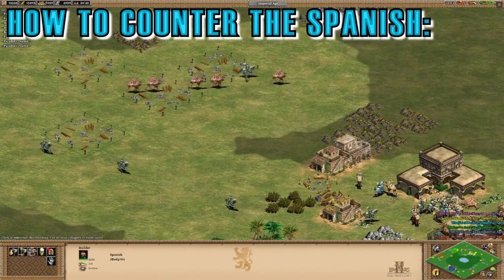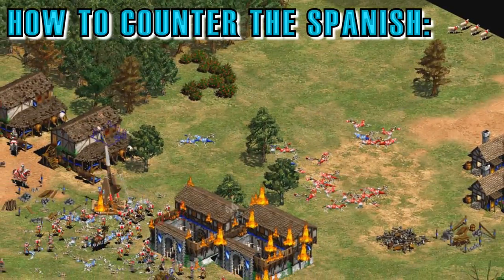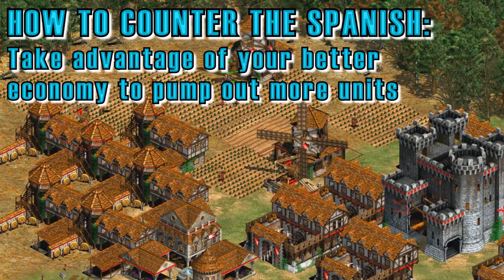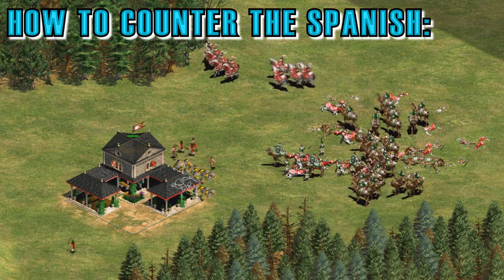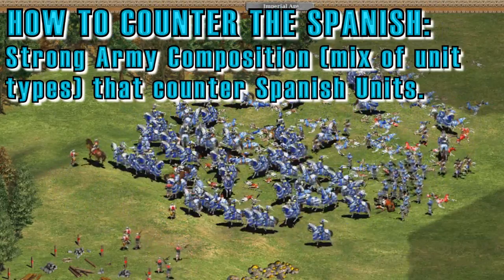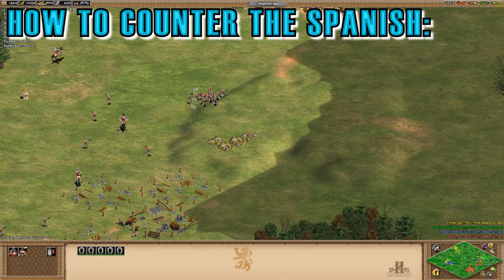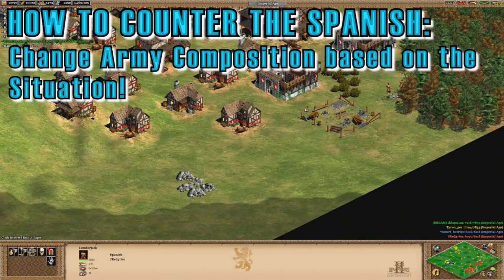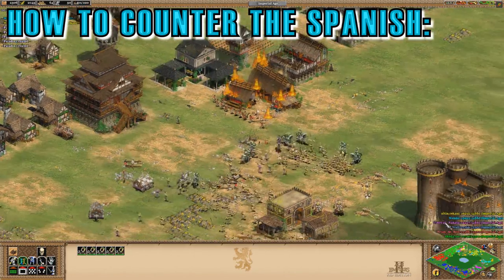It's very difficult to tell you how to counter the Spanish, because while they're cavalry-heavy, they're also excellent at taking out infantry. The best way to counter them is to take advantage of the fact that you likely have a better economy, since they miss two important economy upgrades. Rather than relying on a strong single unit type — like pure infantry or lots of archers — make a strong mix of units that complements your civ bonuses. Look at what your opponent is making, counter that, and be ready to counter whatever they send to counter your counter.